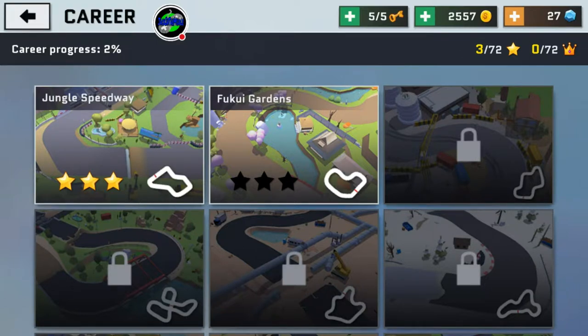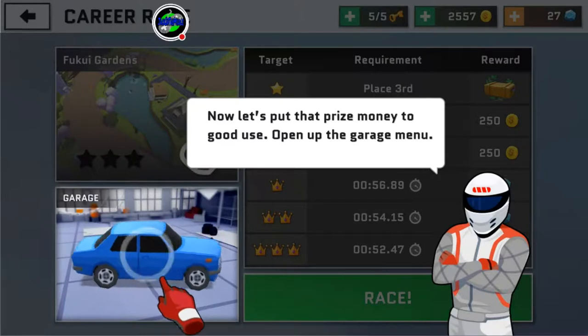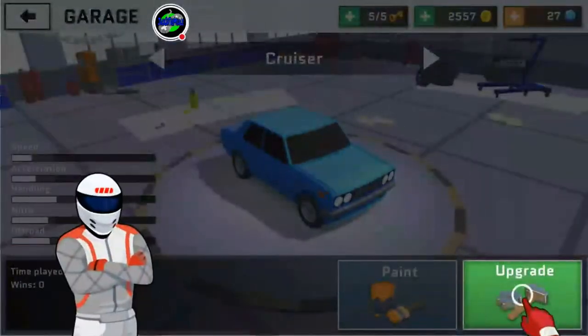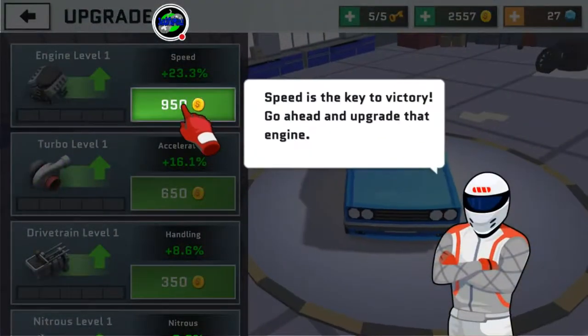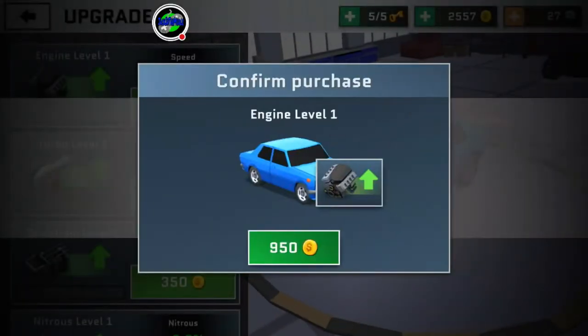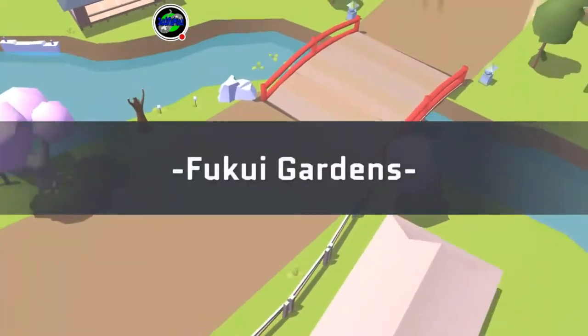Let's just keep going. Fuki Gardens — oh my god, I want to be careful how we say that. Now let's put that prize money to good use and open up the garage menu. Upgrades: Engine is 900 coins, that's what it takes to upgrade. Let's go ahead and put it in.